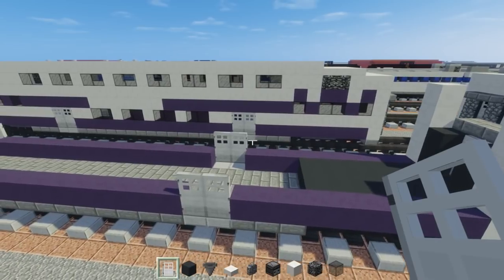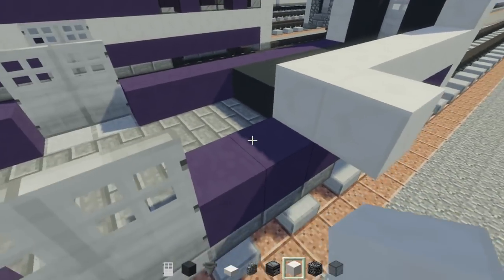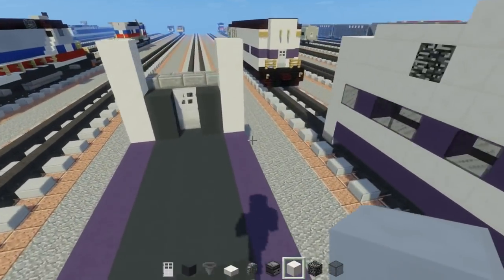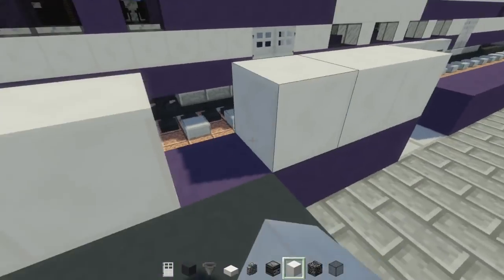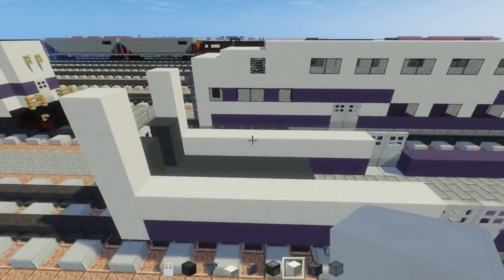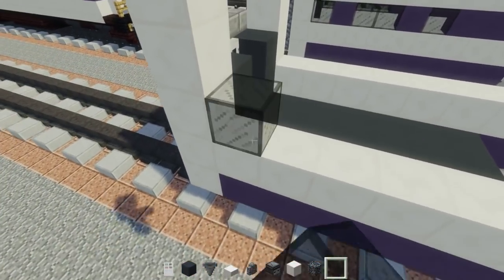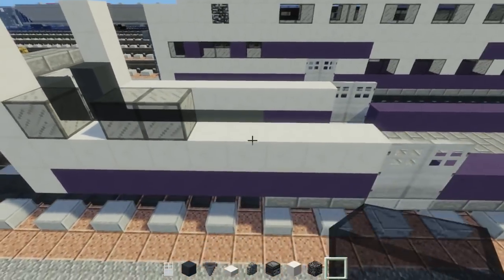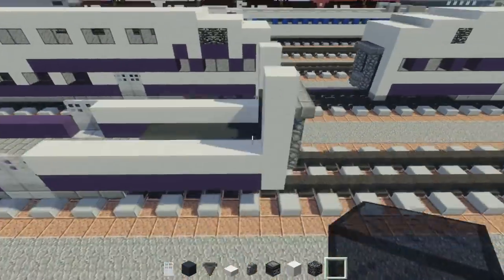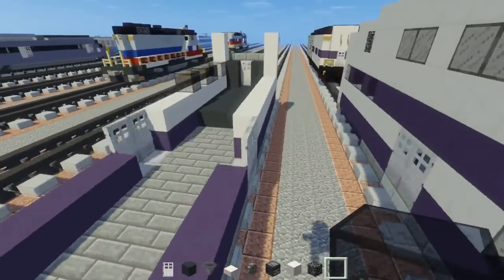Now for the next layer, we're going to take quartz and just add it in these 4 corners right here. Same thing over here and on the other side. Now there will be a window right here in the corner — so it's going to be a black stained glass block, skip a block, add 2, skip a block, add 1. The other side looks to be the same thing on all 4 corners. Just sort of space them out like that.